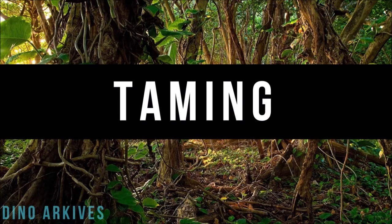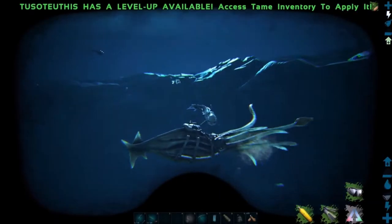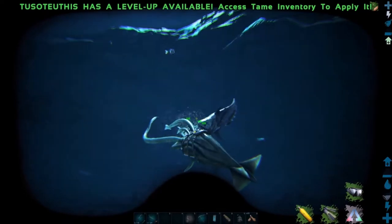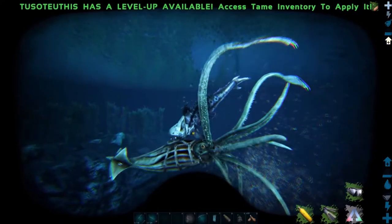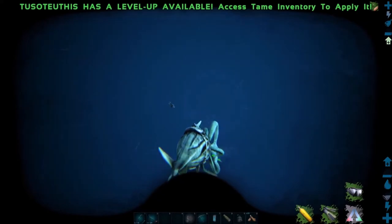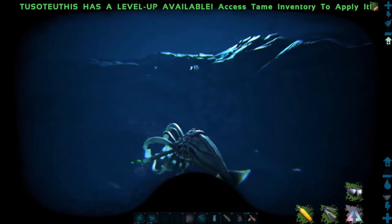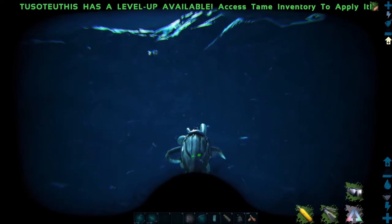Taming an angler can be nightmarish when you consider where they like to live. There aren't a lot of nice creatures hanging out in the dark abyss of the ocean, so when it comes to taming an angler it's always nice to have a decent mount for clearing out the area around the one you're wanting to tame. By isolating the angler you're going to have a much more pleasant time since you won't have to continually look over your shoulder.